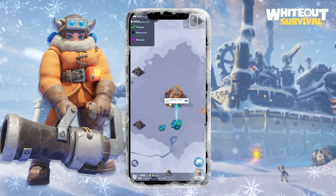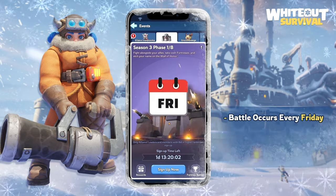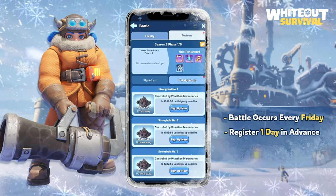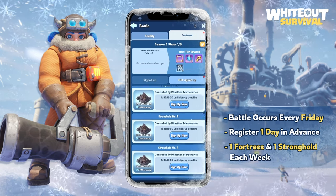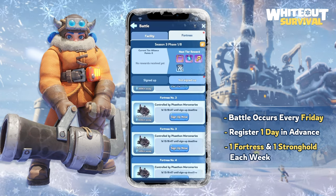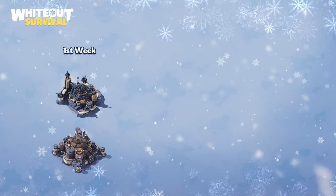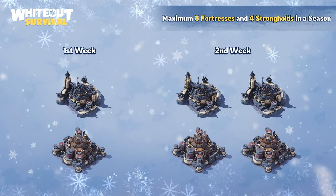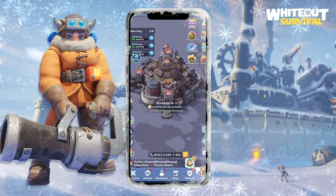Fortress buildings are occupied by mercenaries. There are two stages in this event: registration and battle. The battle occurs every Friday, and you can register one day in advance if you are R5 or R4. You can register one fortress and one stronghold each week. If you win the registered fortress and stronghold, they will be automatically registered for the following week. For example, if you win one fortress and one stronghold in the first week, you can fight for two fortresses and two strongholds the next week, up to a maximum of eight fortresses and four strongholds in a season. Each season contains eight weeks. Remember, strongholds are not available in the first season.